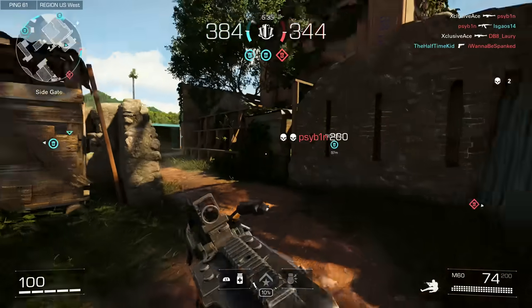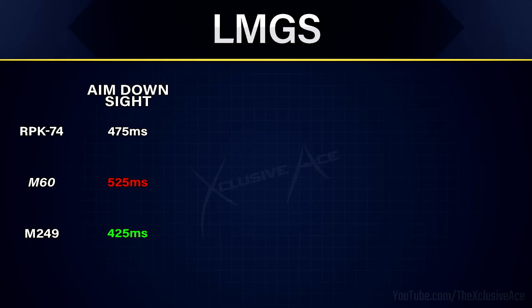Next let's get into our handling stats. When it comes to aim down sight time, the RPK is 475 milliseconds, which is quite slow but not the slowest. That title belongs to the M60 at 525 milliseconds — a painfully slow aim down sight time. The M249 has an aim down sight time of 425 milliseconds, the fastest of the LMGs but still significantly slower than SMGs and even assault rifles. Sprint out times by default match the aim down sight time for LMGs, and these are very slow, so you definitely don't want to be rushing around with LMGs without stacking relevant attachments.